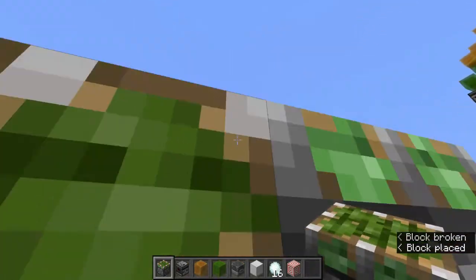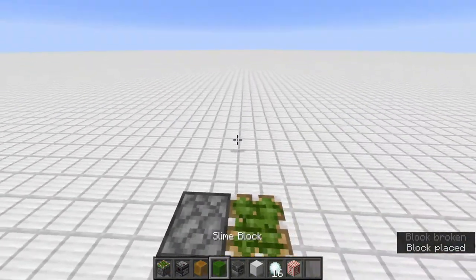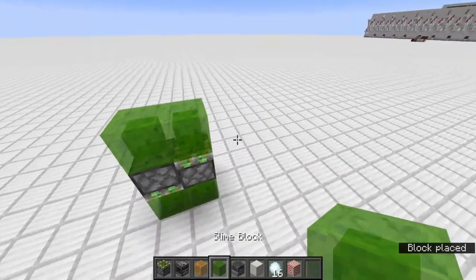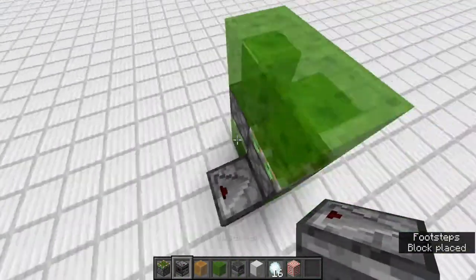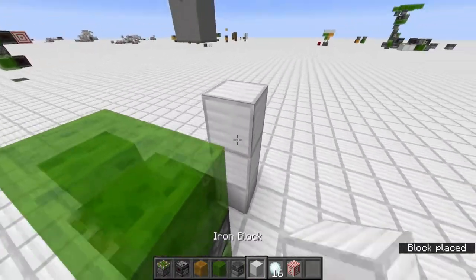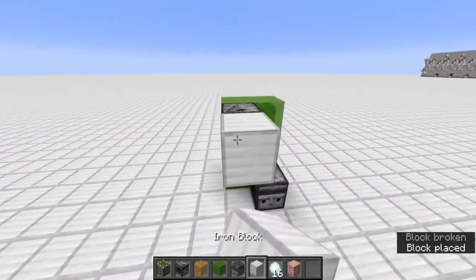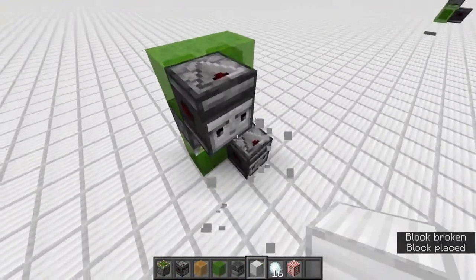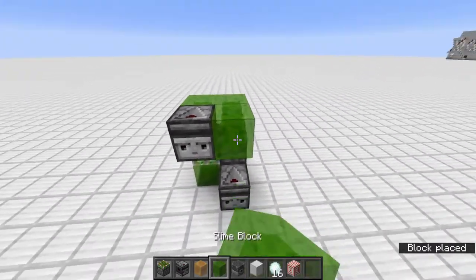Because I made it already, I know even better how it works now without having to look it up. This one is the going-up thing, this one is the going-down thing, and this one you can activate as many times as you want — it will not do anything. And for going down, you throw a snowball at it and it will activate.